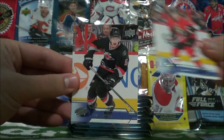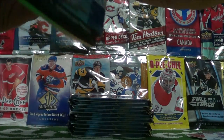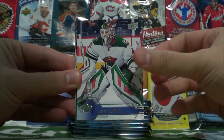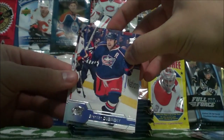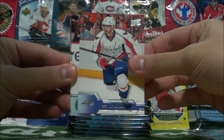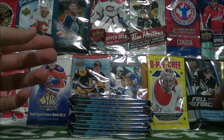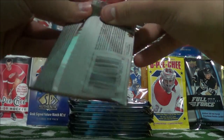Then we got Mark Stone, Noah Hannafin, and Brooks Orpik. Game jersey in pack number one! Matthews in pack number two, question mark. Robbie Fabry, Devin Dubnik, Calvin DeHaan, Brandon Dubinsky, Miku Koivu, Matt Niskanen, Drew Stafford, and Ryan Johansson. That was all base. I thought I missed something there for a second, but that pack was all base. I didn't think the tins had all base packs in them — I guess I was wrong about that.